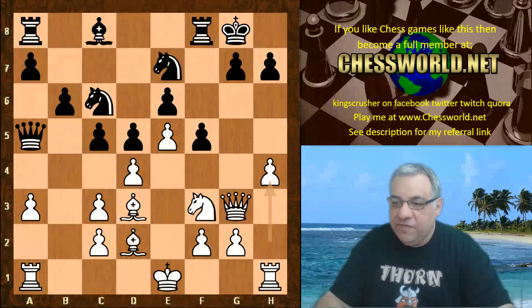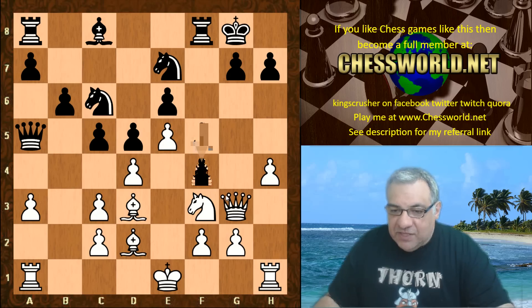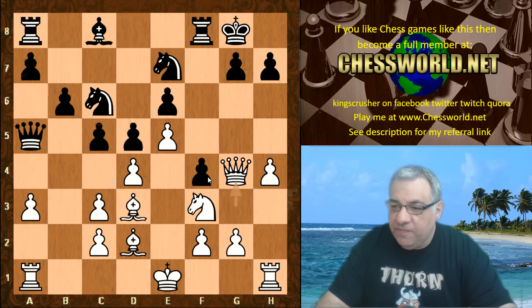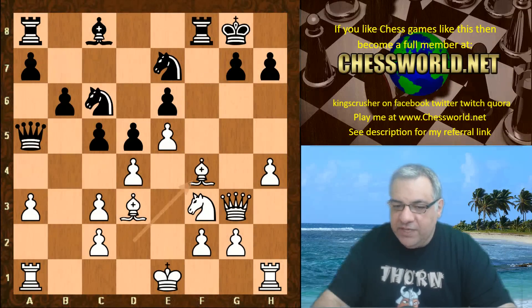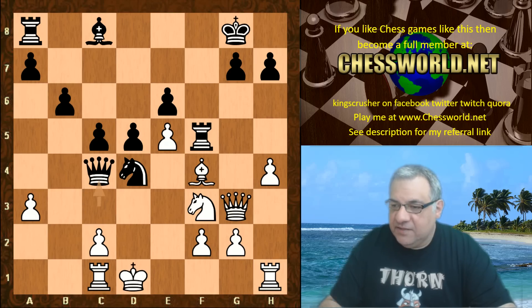A very interesting move indeed — f4. This commits the pawn; it could be a target in the long term. Leela's plan was c4 in the previous game — she closed up the position over there. This Stockfish method seems interesting. We have Queen g4, and on Bishop takes f4, Queen takes c3 check, this is going to be giving black an advantage on a plate basically.